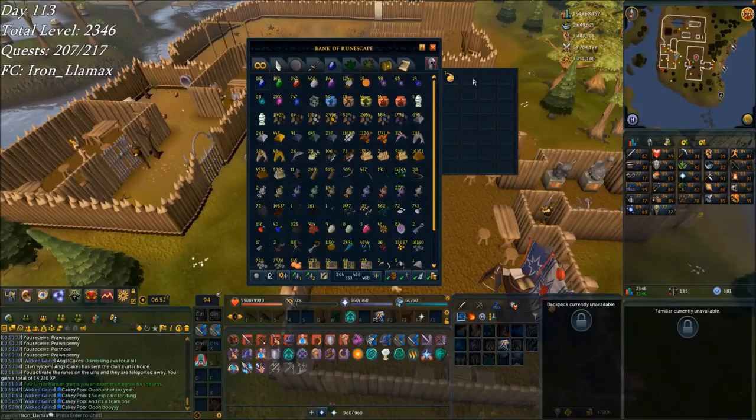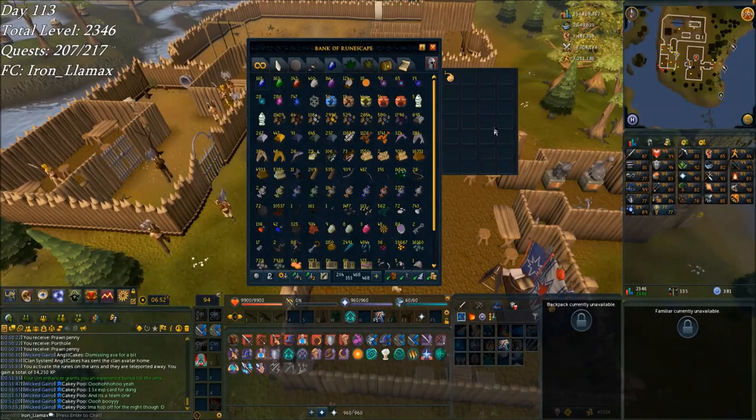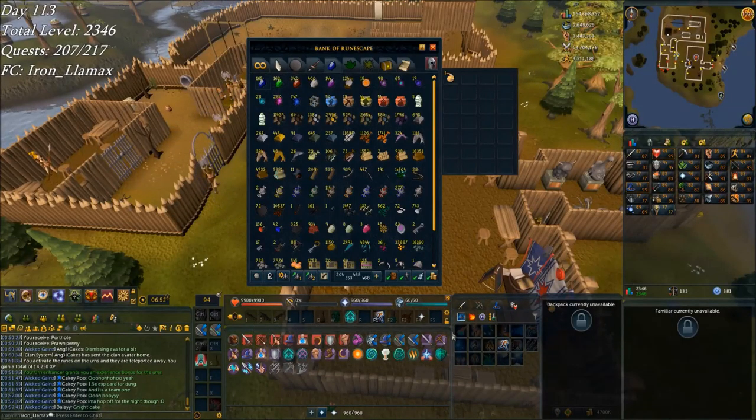Funnily enough, that means every single memory you get when doing divination — the energy it turns into — it's worth more fishing XP than catching leaping trout. It's really weird, though I could have done my math wrong.